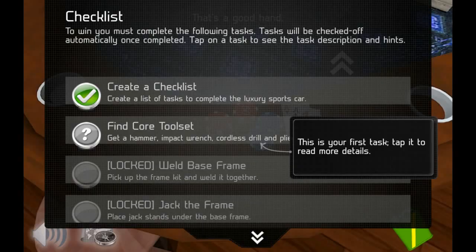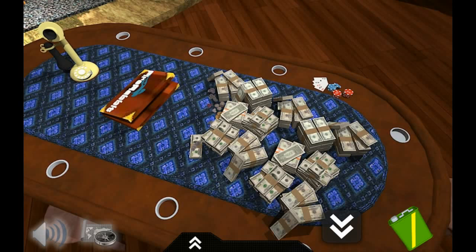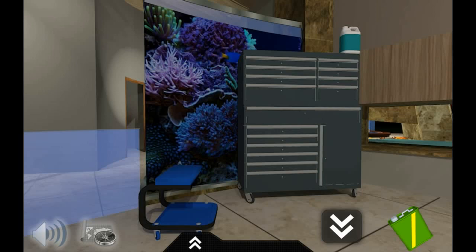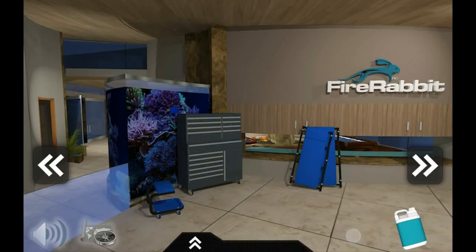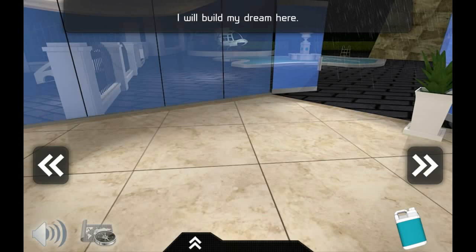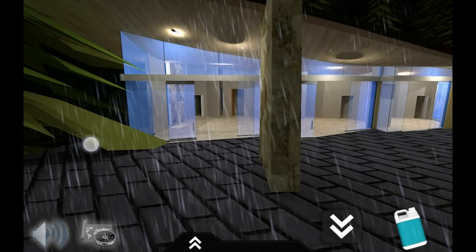There are some ads and a checklist to do. I don't really need these creepers — not sure what these are. That's a toolbox. It's raining outside. There's a helicopter — can we fly it? Cool.